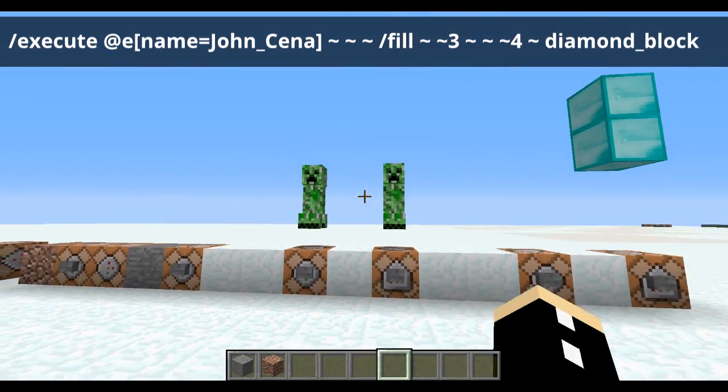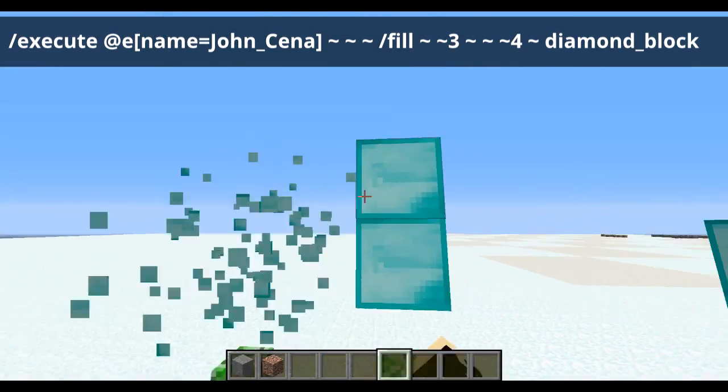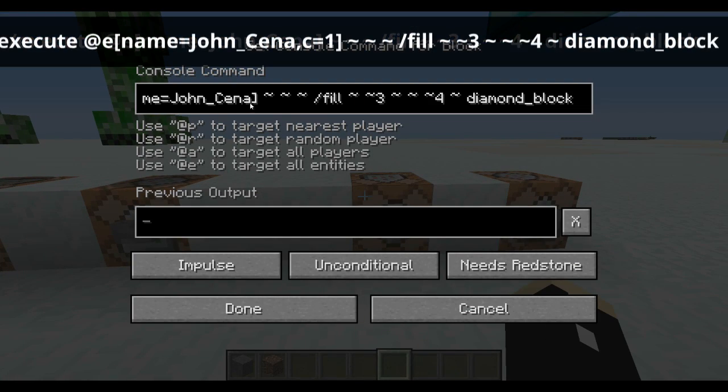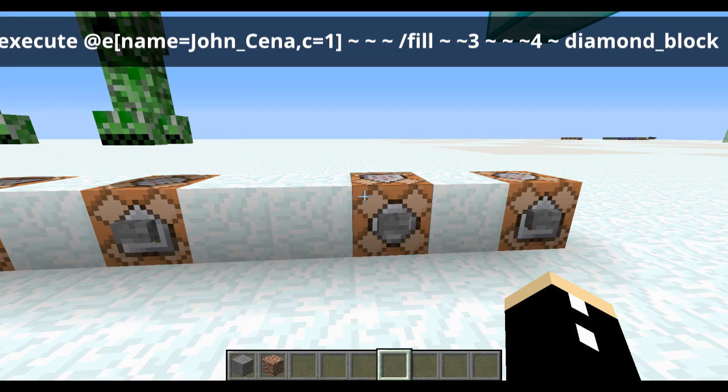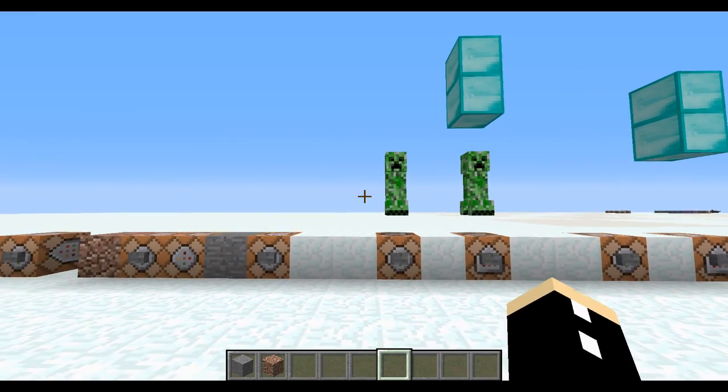Let's have two now. As you can see, it works for multiple entities as well. However, you can change the parameters of the command very easily so it only works with one. You can see this in more detail in my tutorial on the say command.